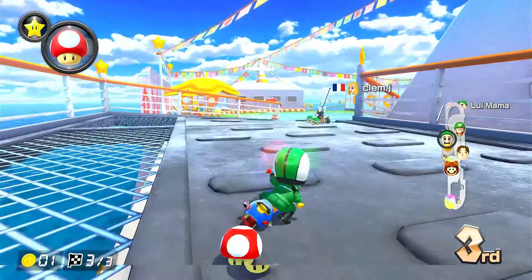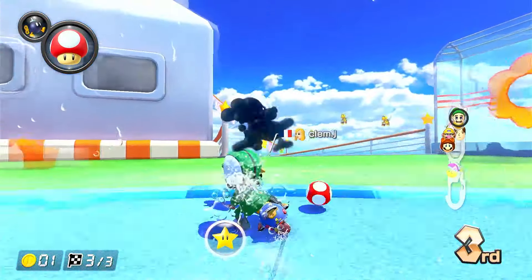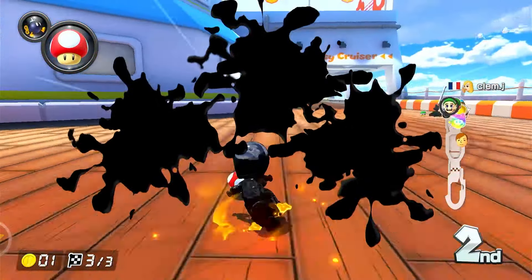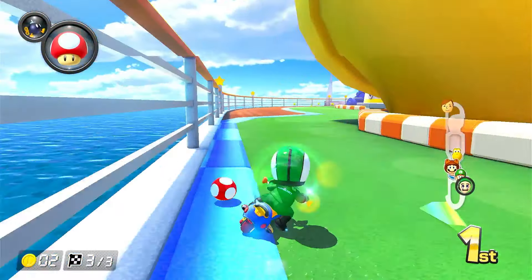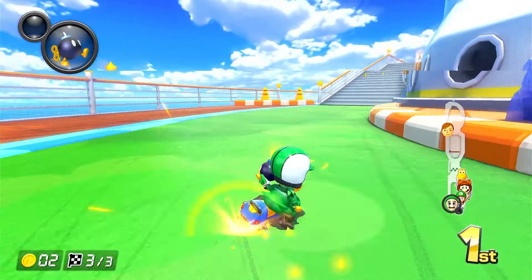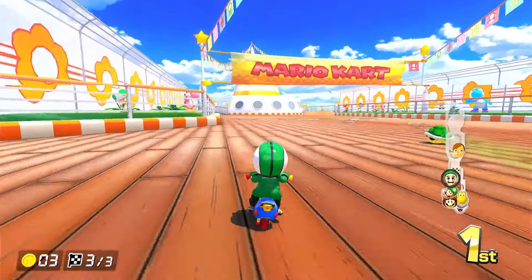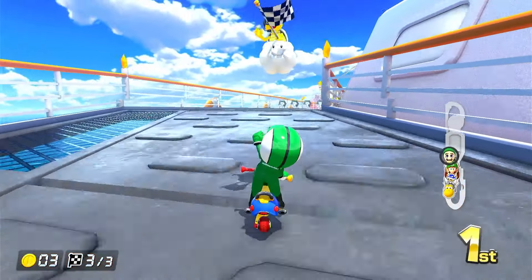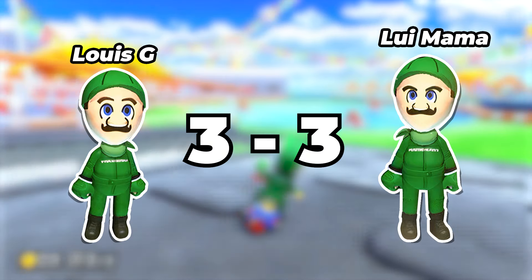There we go — avoiding those green shells. What is that? Did he just bump into the wall? I can't tell if that was lag, but we're in second place. This top path is much quicker — just about avoided those green shells. We're going to have to block the red — oh, that was so lucky, I thought that almost hit us. But no, we managed to block it. We came first! Louis Mama, I'm so sorry mate — it's 3-3, it's all even.